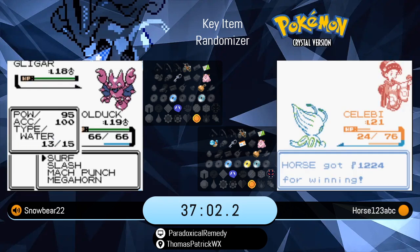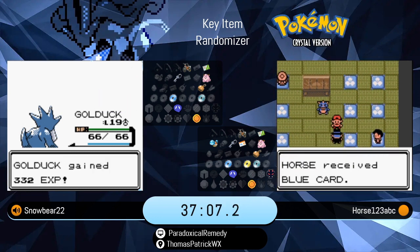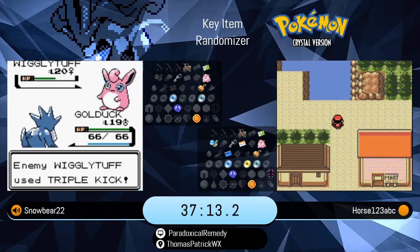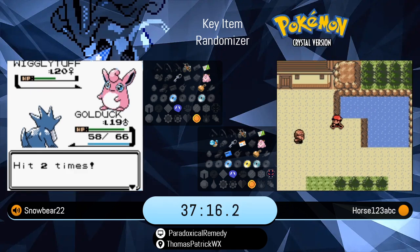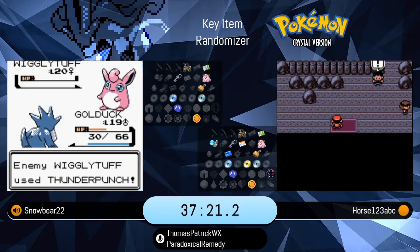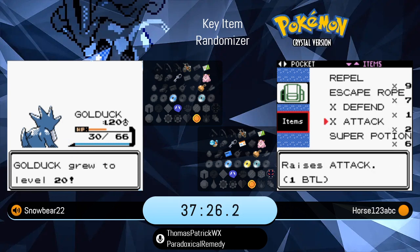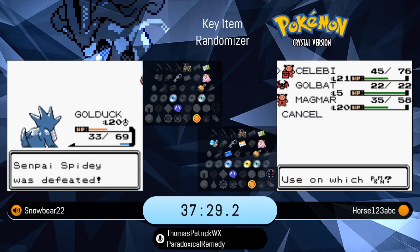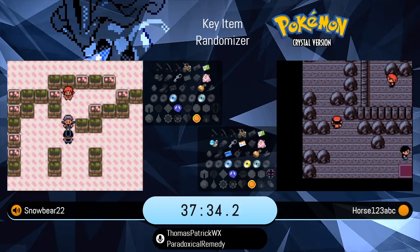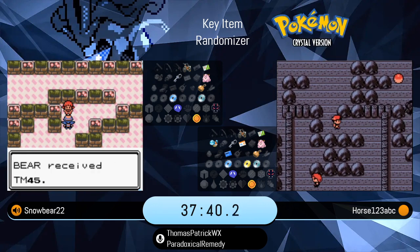When we talk about required items — if you are new to the key item randomizer scene — all the key items and HMs are shuffled with themselves. He also got the Blue Card after defeating the Kimono Girls. We don't need to pick up all 26 items. We only need a combination of eight in the end to actually defeat the game. Six absolutely required items are the Secret Potion, the Card Key, the Machine Part, and HMs one, three, and four — which is Cut, Surf, and Strength.